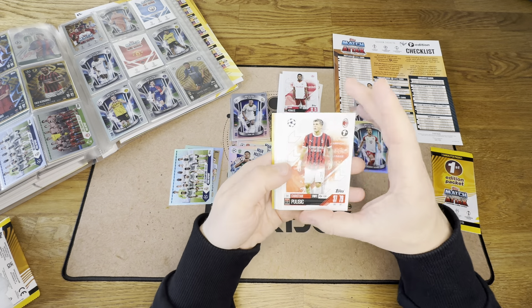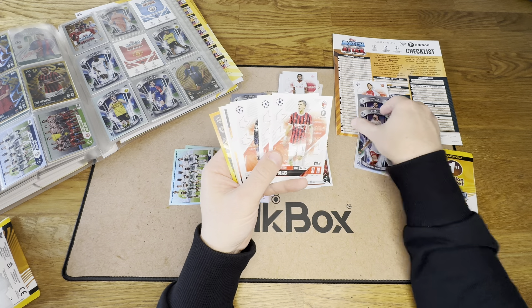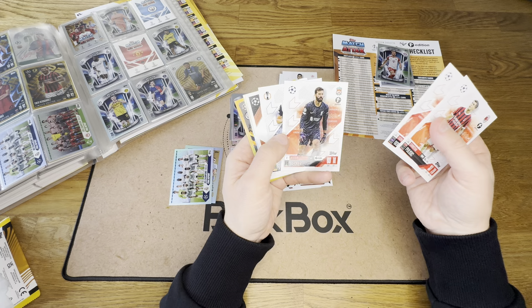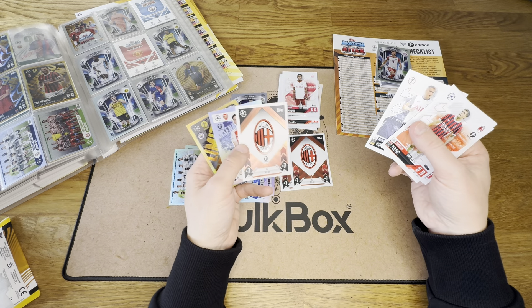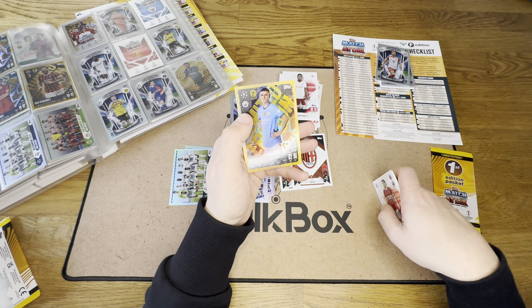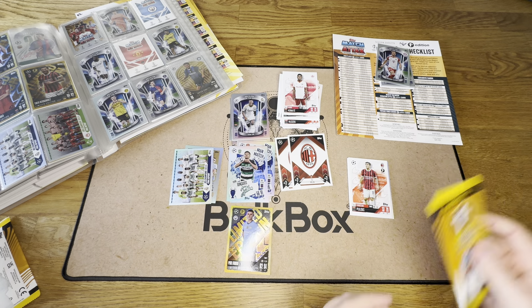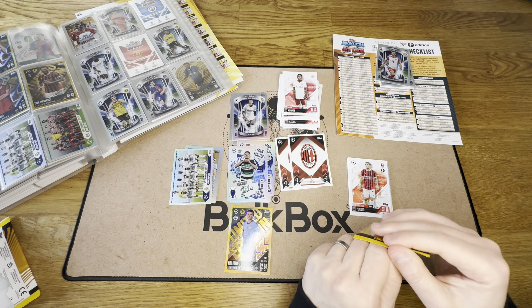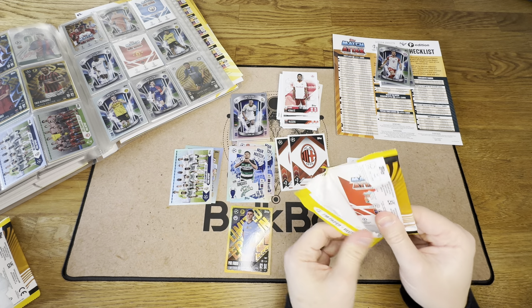These are the first edition cards. So we've got Pulisic. I'm going to move them to one side — I don't know which ones of these we've got. Goretzka. Alison Becker. Van der Ven. Because we just don't have enough AC Milan Badges. Declan Rice. And Phil Foden — we've got Phil Foden. These have got in the limited edition. We're looking for Harvey Elliott Gold Limited Edition — that's the one we need. Keep buying these packs until we fill it out.